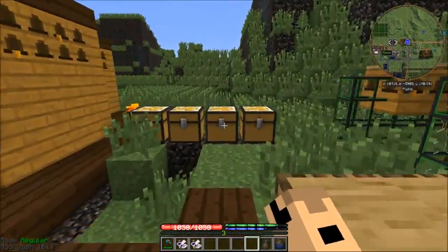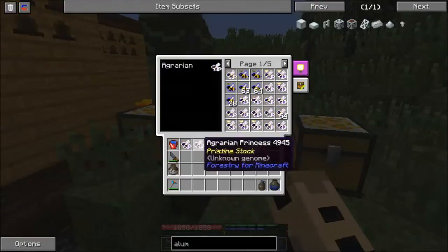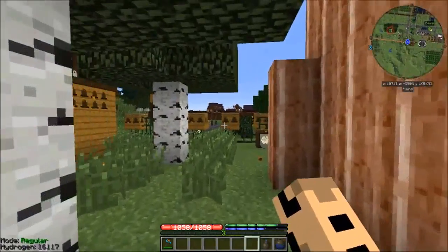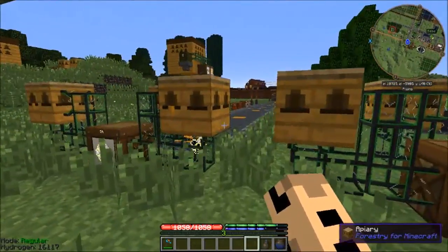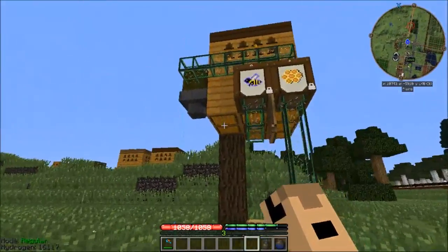I think it's really neat that forestry does that — makes extra drones. I think it would be even better if we had piping that could handle them. So there are extra queens.